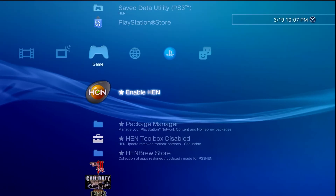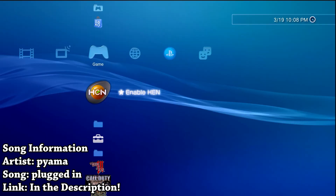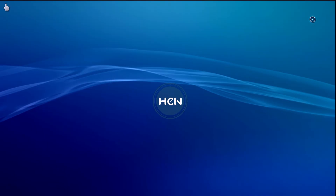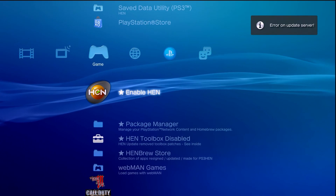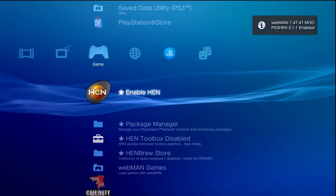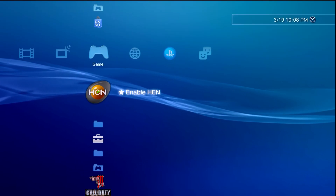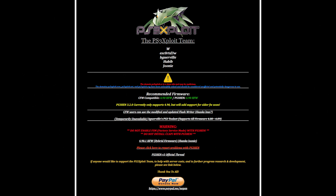Hey, what is going on everyone, it's me Mr. Mario. In this video I'm going to be showing you all, if you are running an older version of PS3 HEN — any version prior to 3.2.0 — how you can resolve the update server error issue. This is happening because when PS3 HEN looks for a new update, it's still pointing to the ps3exploit.com domain, which is no longer available or run by the PS3 exploit team. They're now on the ps3exploit.me domain.